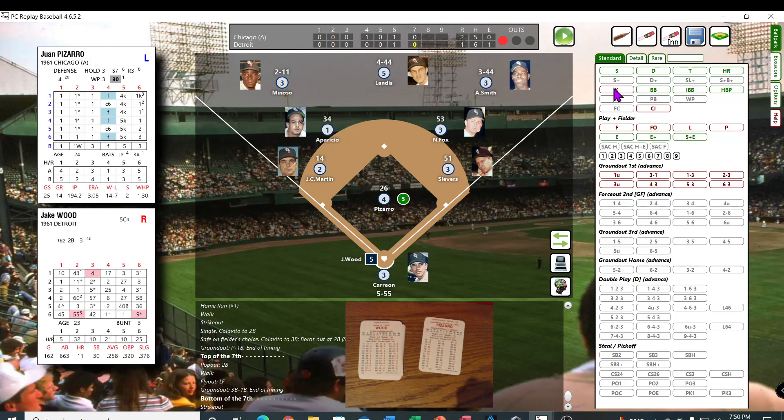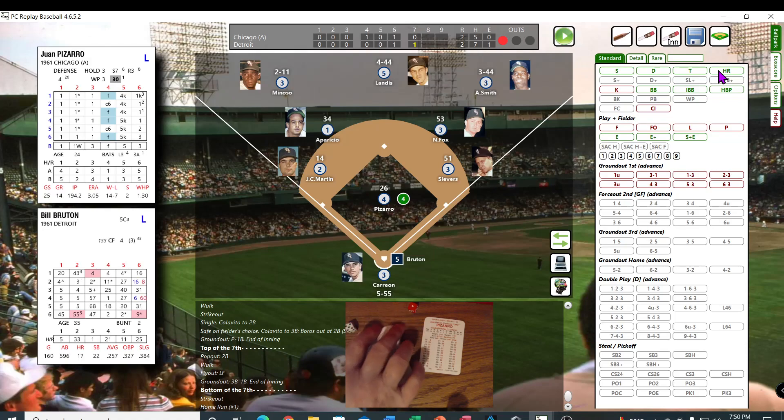Jake Wood — oh, it's a zero — then 15 — it's gone! Jake Wood just tied the ball game up — what an unbelievable hit. He did have 11 home runs that season according to the Apo card.